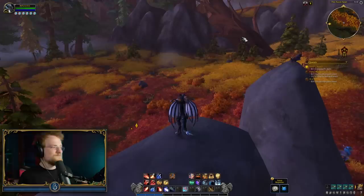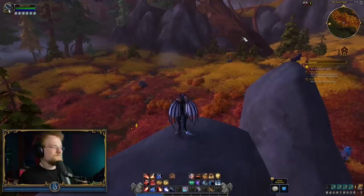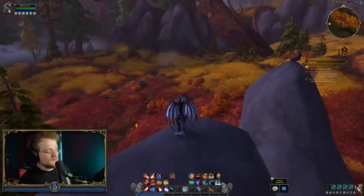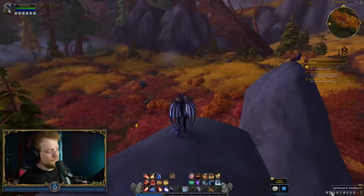Also, for your buffs, you have a little toggle — so if you add a new buff, you can see you can toggle displaying your buffs or not, which I think some people will like. Then, if I go down to the bottom right, you can see that we can collapse the number of bags. And also, we have a new, more minimal-looking micro menu for all of those options. It does blend a bit more seamlessly into the game world as compared to the current default one that exists in the Shadowlands expansion.